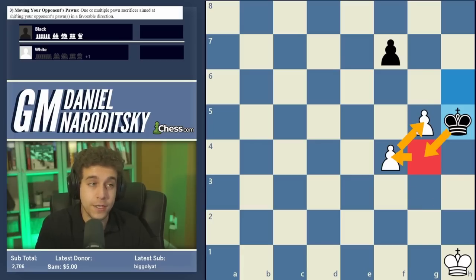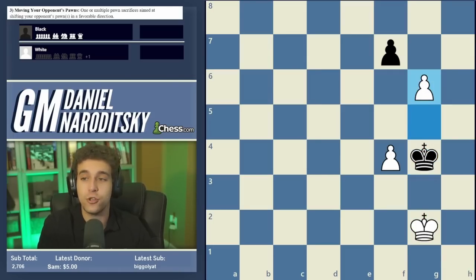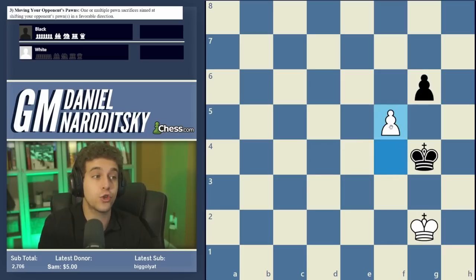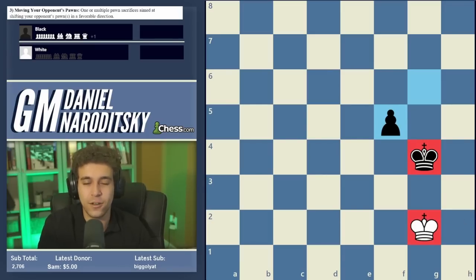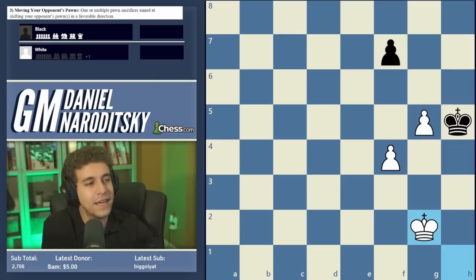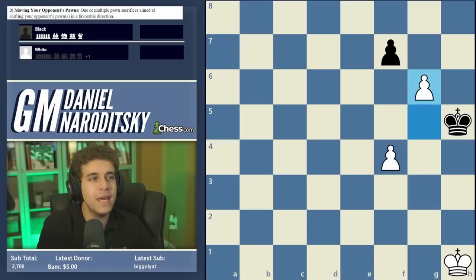After h takes g5 check, black plays king h5, and here the critical moment occurs. We could play king g2, and after king g4, play g6 — not a breakthrough, just sacrificing our pawn to get black's pawn close to the front line. Unfortunately, black's pawn isn't close enough yet. We could try f5, but after g takes f5, the kings are already in opposition and white is the one in zugzwang. But we're getting somewhere: if it were black to move, it would be a draw.